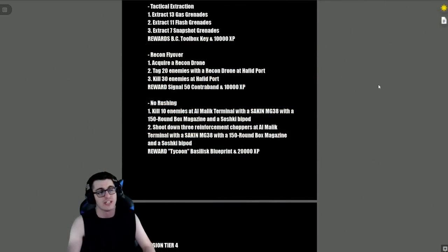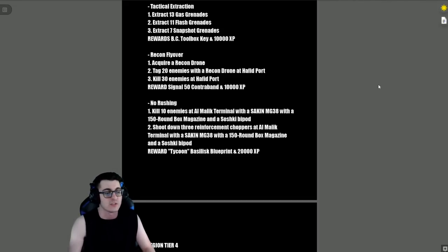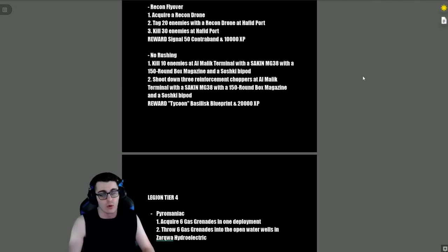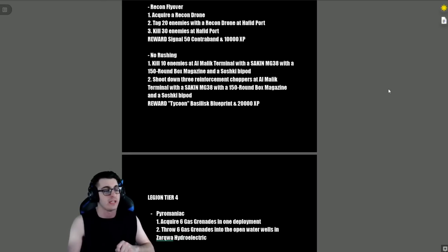'Tactical Extraction' — extract 13 gas grenades, 11 flash grenades, and 7 snapshot grenades. The reward is the BC Toolbox Key and 10,000 XP. 'Recon Flyover' — acquire a recon drone, tag 20 enemies with it at Hafid Port, and kill 30 enemy bots at Hafid Port as well. Reward is the Signal 50 contraband and 10,000 XP.